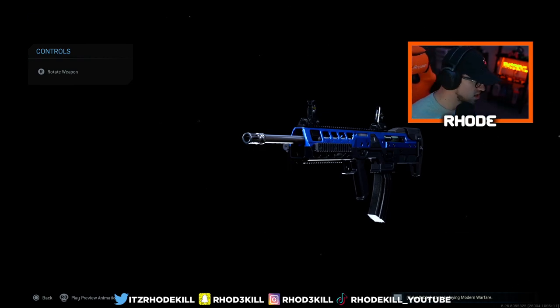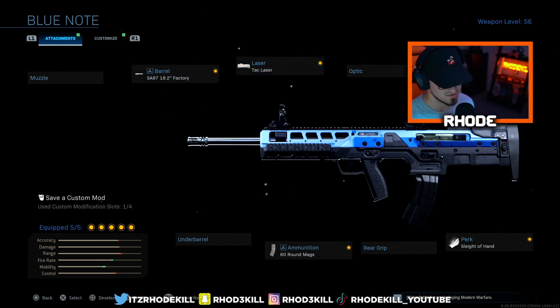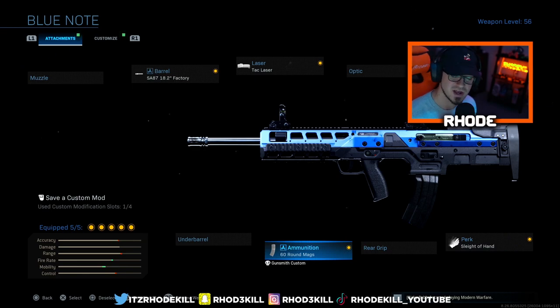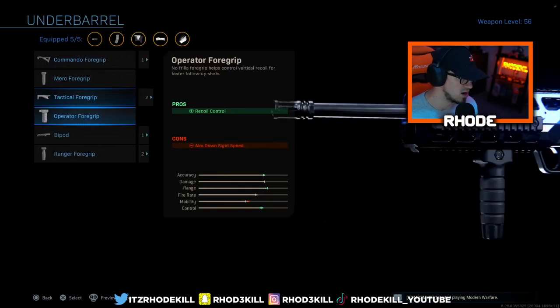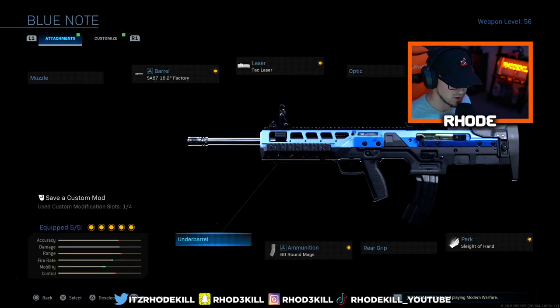I personally have not made a video on it, but anyway we are using this. I'll go through the attachments: we're using the 18.2 factory barrel, tac laser, the Forge Tac close quarter comb stock, 60 round mags, and Sleight of Hand. I think Sleight of Hand is crucial on this. You could swap it for an underbarrel for better recoil control - it does have a little recoil - so the Commando Foregrip or Ranger Foregrip would help with stability.